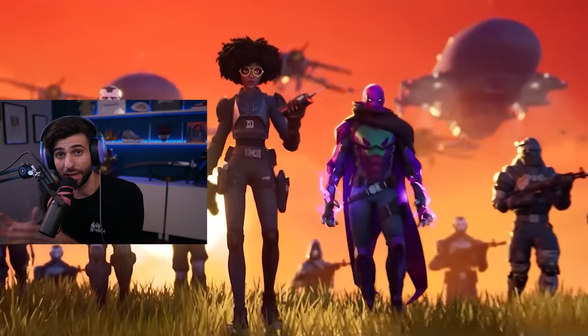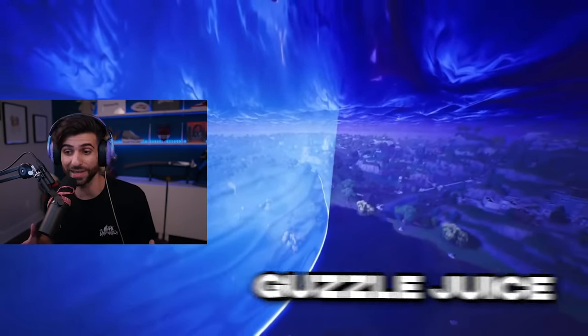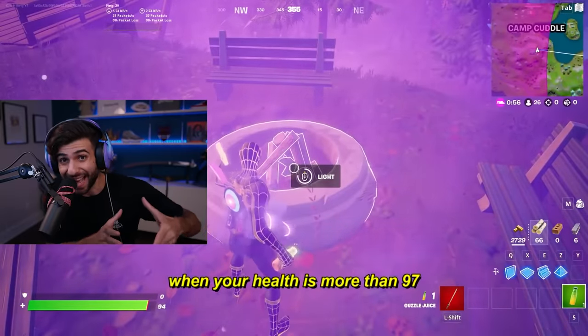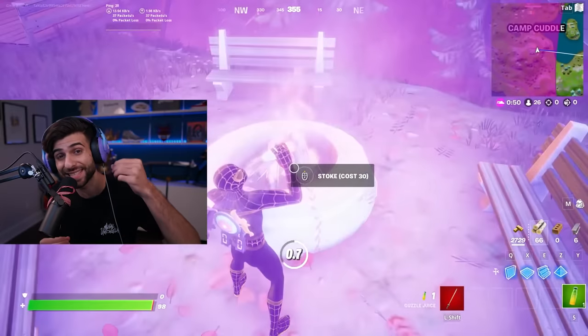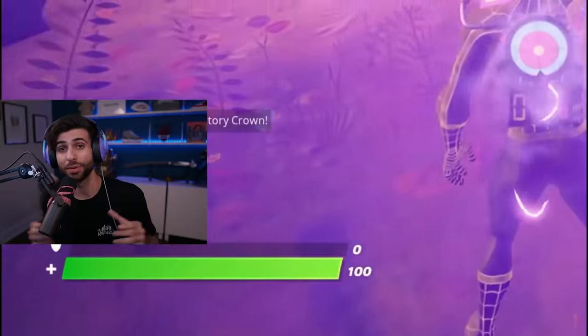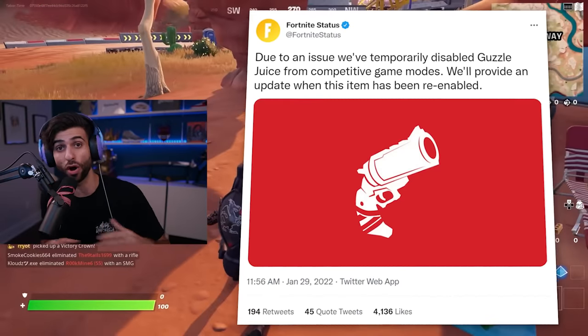Chapter 3 also had a way to heal in the storm permanently. If you ran up to a campfire in the storm with your health at exactly 97 and drank a guzzle juice with perfect timing, it would heal you at the same rate you took storm damage, infinitely healing you while in the storm. Players abused this for free wins, so Epic removed the guzzle juice from all competitive playlists.